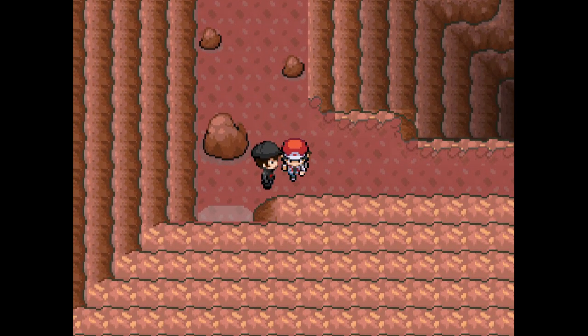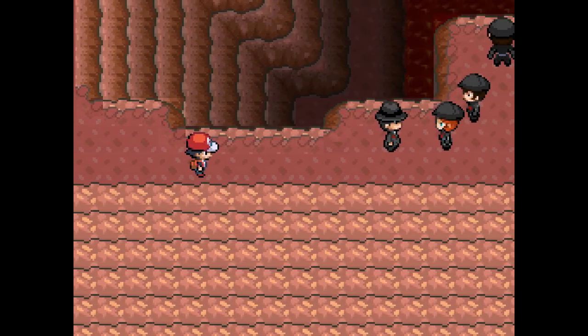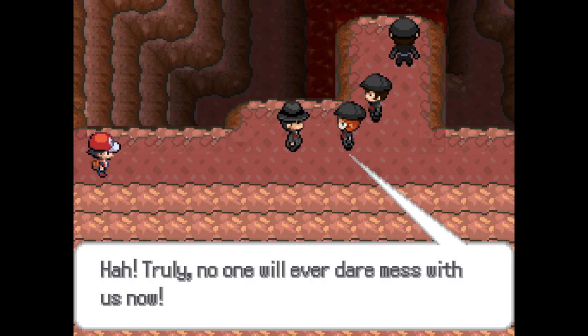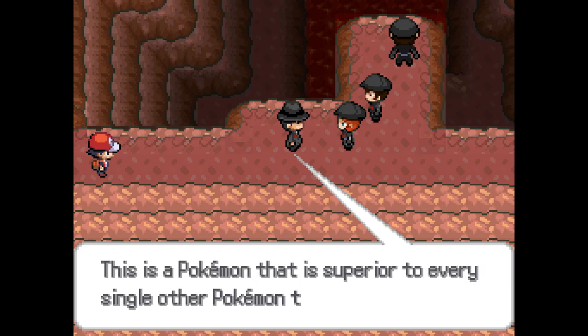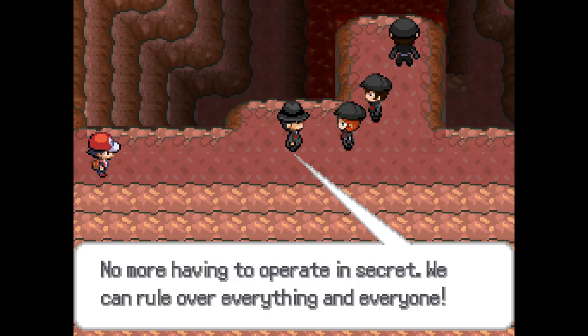There's a thing behind you, isn't there? I should have healed. Zapmulcuno! Zapmulcuno - that's what we're calling it, right? Truly no one will ever dare mess with us now. You don't understand what this means for Team Rocket. This is a Pokemon that is superior to every single other Pokemon that exists. By having it under our control, we are now truly free to do whatever we want.